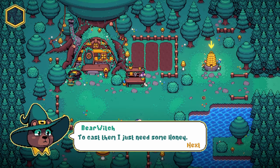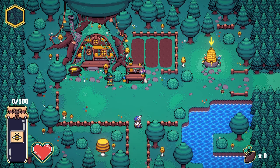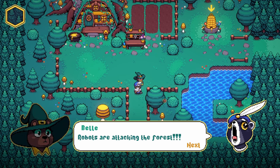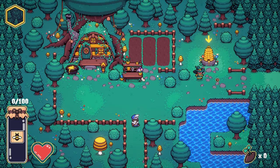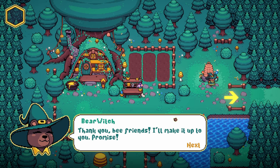Now I get some spells ready. To cast them, I just need some honey. My bee friends should have some that I can take. I'll go to the beehive and check. Hey bell, Artie bear witch, what's happening? Robots are attacking the forest. Sure, see ya. I guess I'll go try to fix that situation. I have honey now. Thank you, bee friends. I'll make it up to you, I promise.